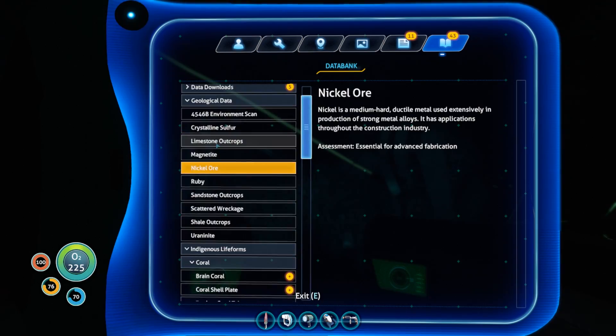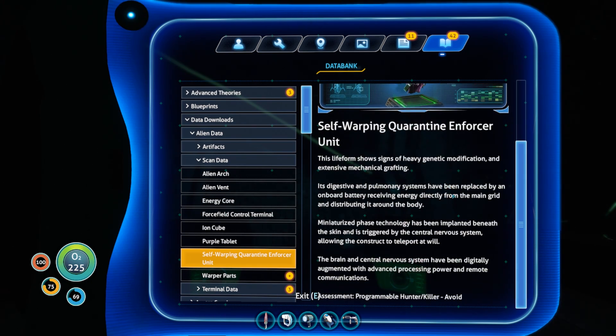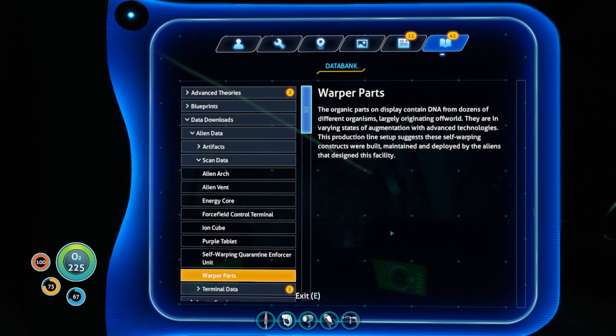Let me read some of this stuff real quick. Data downloads — alien data. Self-warping quarantine enforcement units: this life form shows signs of heavy genetic modification and extensive mechanical grafting. Its digestive and pulmonary systems have been replaced by an onboard battery receiving energy directly from the main grid. Miniaturized phase technology implanted beneath the skin allows the construct to teleport at will. The brain and central nervous system have been digitally augmented with advanced processing power and remote communications. Assessment: programmable hunter-killer — avoid. So they're built by the aliens, yeah, I got it.